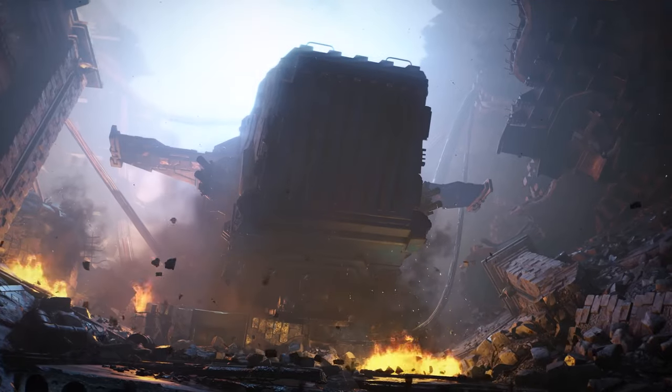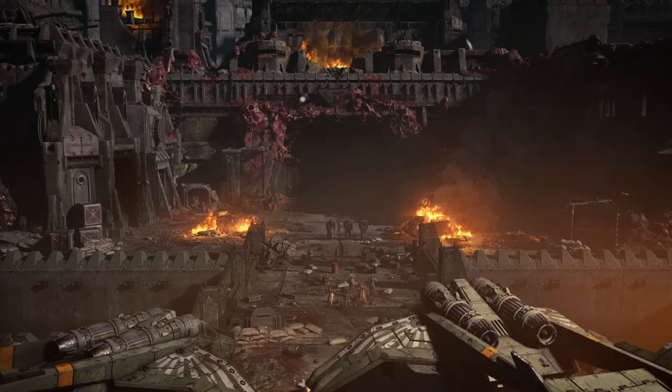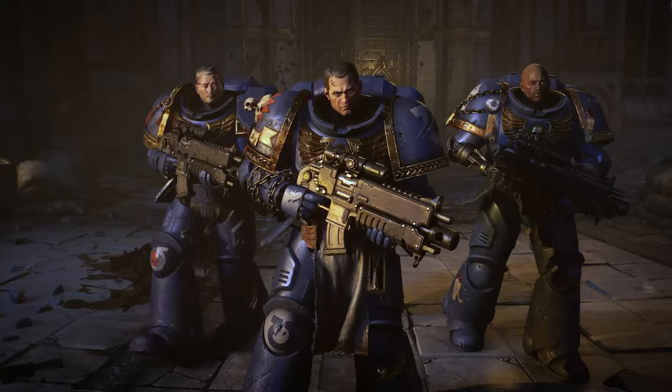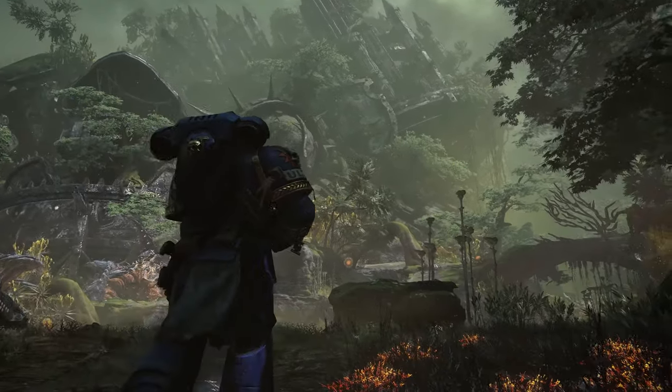Space Marine 2's story begins a century after the events of the first game. Captain Demetrian Titus is a genetically enhanced super soldier and hero of the Ultramarines.